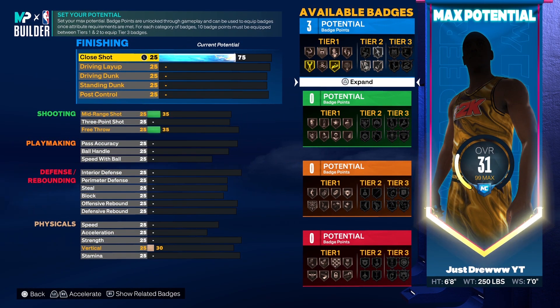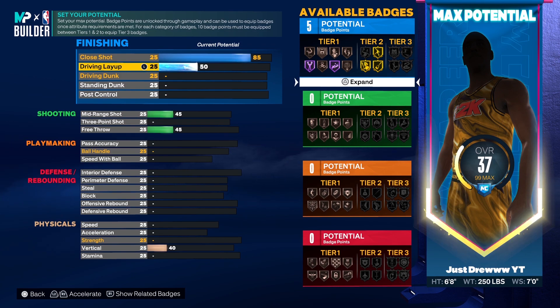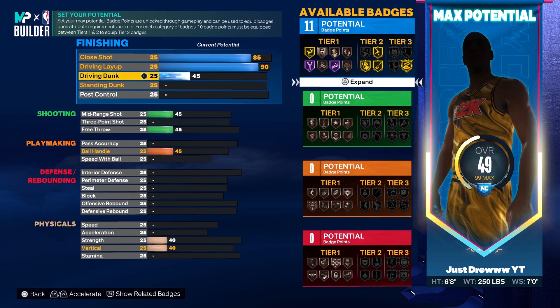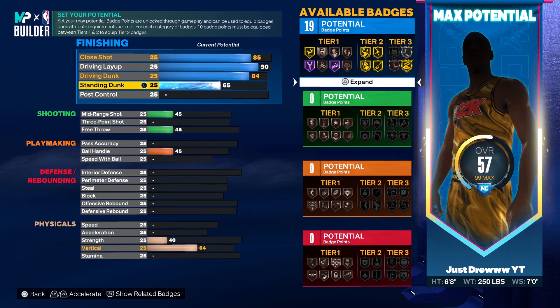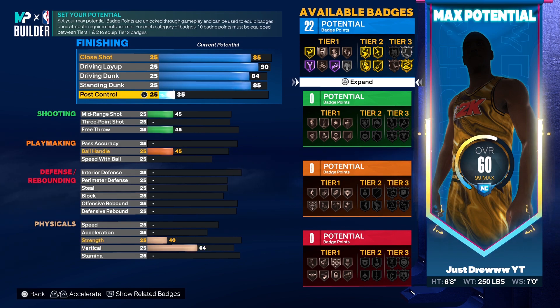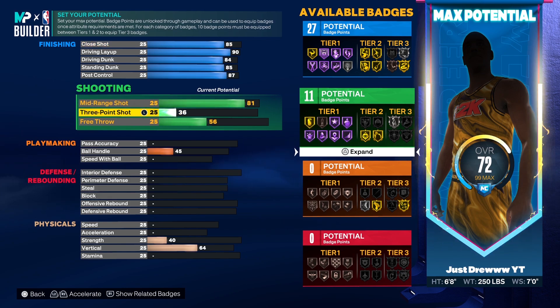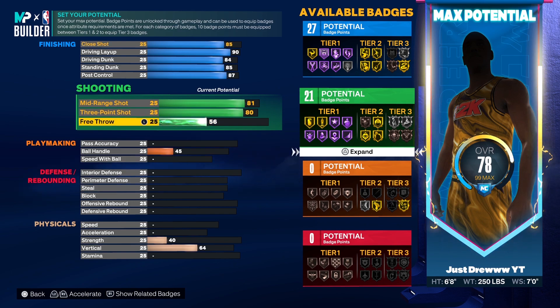With the attributes you're going to see that it's very balanced. I'm going to put his close shot up to an 85, his driving layup up to a 90. For his driving dunk I'm going to put it up to an 84, just so that he has pro driving contact dunks. Then I'm going to put his standing dunk up to an 85. For his post control you want an 87. For shooting you want an 81 mid-range shot and an 83 three-point shot, and put his free throw rating up to a 79.